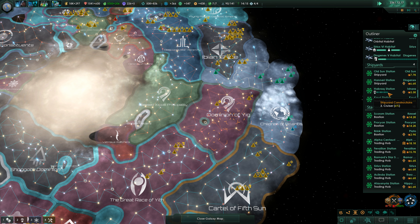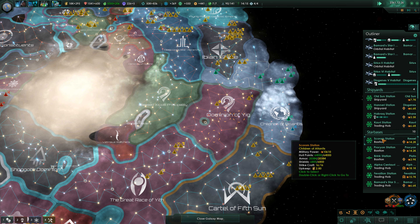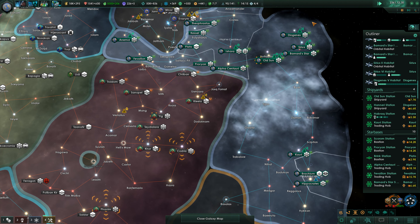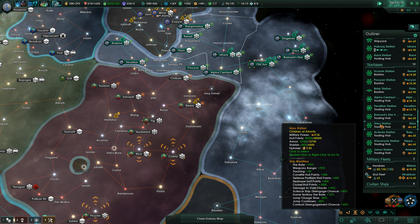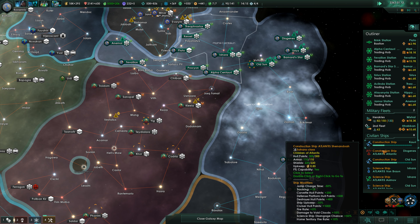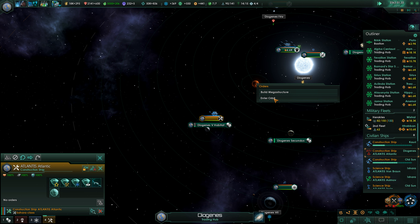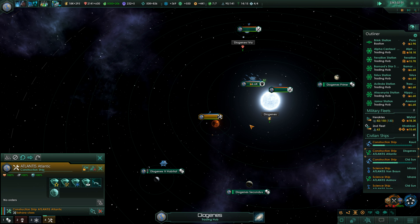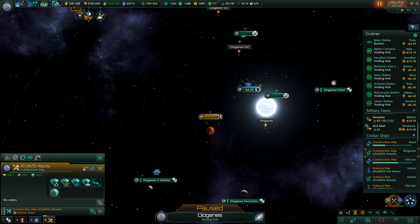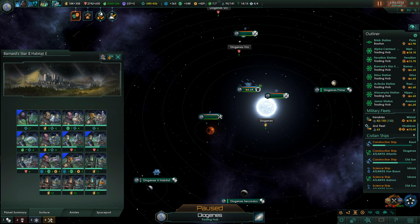The production goes on. I'll fly over here and build another one. Construction project concluded — Barnard's Star Habitat. Look at the surface — the energy. Anosynthetics are doing a great job here.